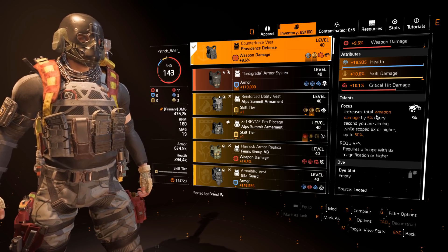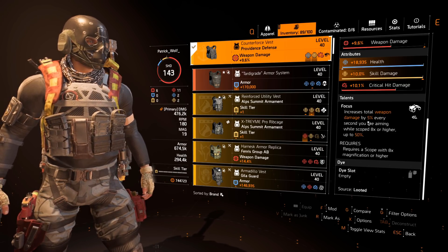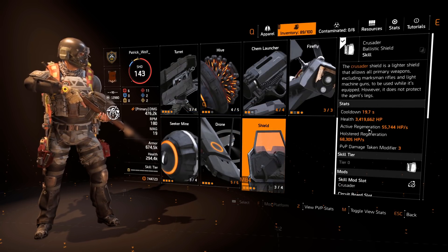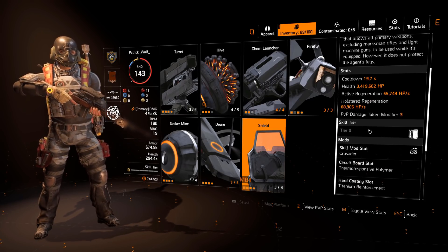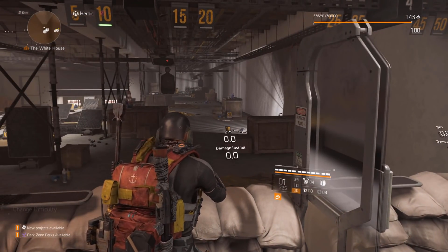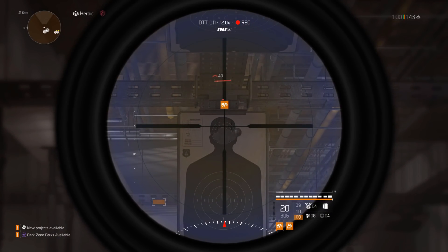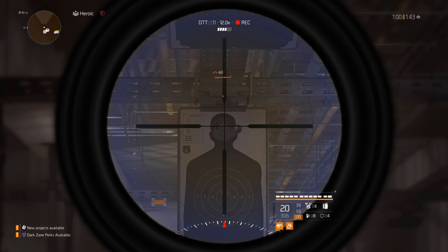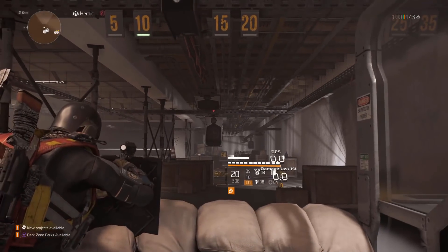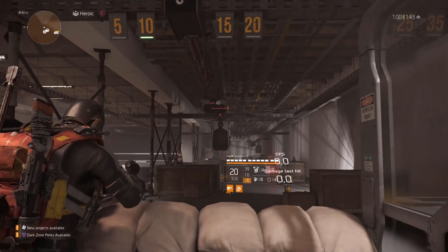You get 50% weapon damage while scoping — a lot of you might be thinking you don't like scoping in, but trust me it's worth it. And you actually don't have to scope in when you utilize a shield. If you use the Crusader Shield, it counts towards the Focused buff — you don't have to scope in at all. Let me demonstrate: if I just aim this weapon at the bottom of the screen, you can see Focused is charging up. If we come off it takes about a second and then the damage is gone. But when we utilize the shield and aim, Focused actually works and it builds.